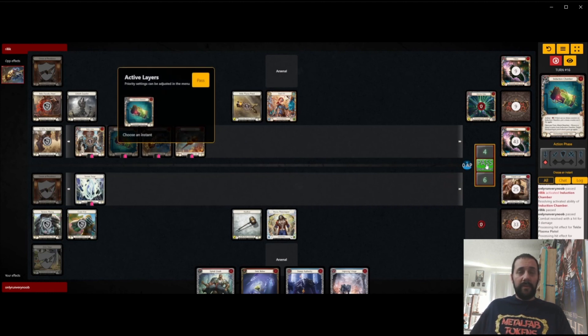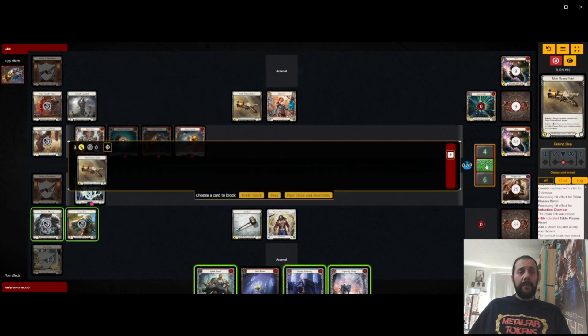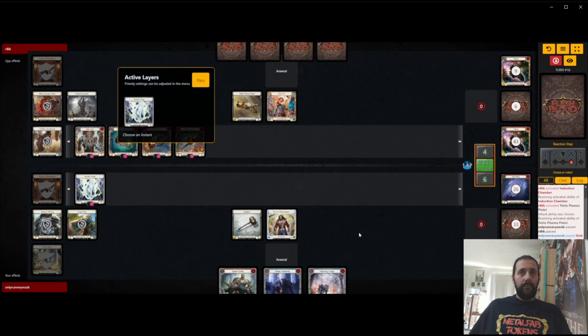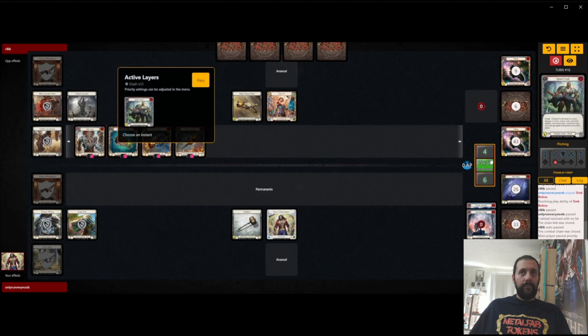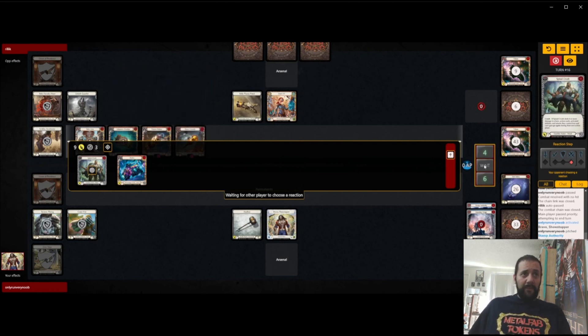But with this hand it's pretty easy — we want to dominate this Spinal Crush. So we're going to Sink Below and then block with armor if we have to. They just play Boom Grenade? Can't imagine that does anything. I think they're supposed to not play that Boom Grenade and put it in Arsenal to maybe scare us into not dominating something, but of course we're just going to dominate our Spinal Crush. And with no armor they're going to be pretty hard pressed to live through this turn.